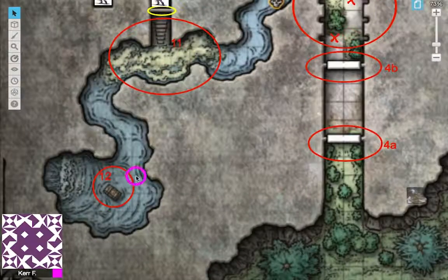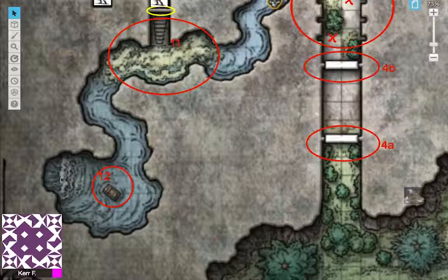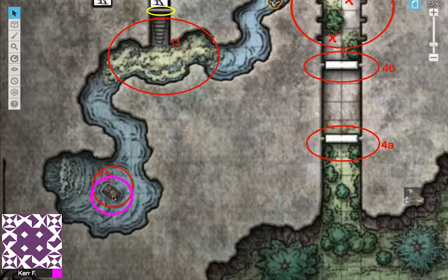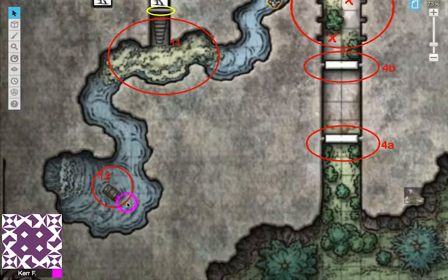Continuing south leads to area 12. Water pours from cracks and seams in the rough walls of this cavern, with a muddy pool flushing out into the tunnel beyond. Just above the pool's surface, a large treasure chest dangles from rusted chains embedded in the ceiling. The pool is 5 feet deep. The chest is 6 feet long, 3 feet wide, and 3 feet high — and it's suspended above the water.